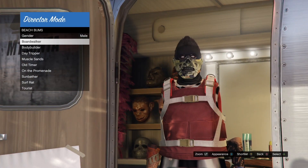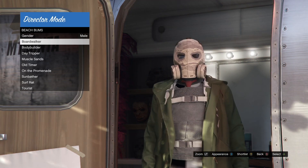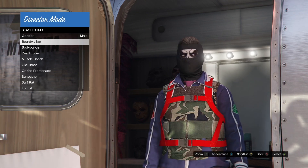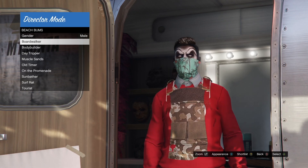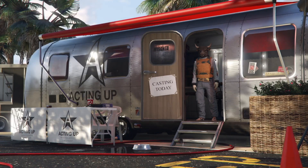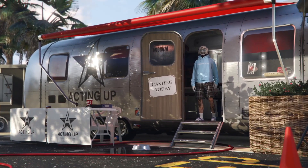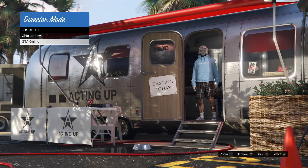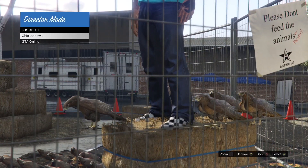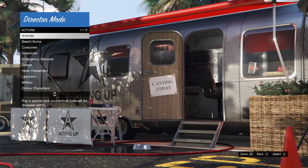Let it run until your character goes over to the hay bale. Once your character is on the hay bale, hover over them and then go to beach bums and simply select any outfit. The reason you need to hover over your character is that if you don't, the helmet won't transfer. So it's crucial to hover over your character before going back to other outfit categories.